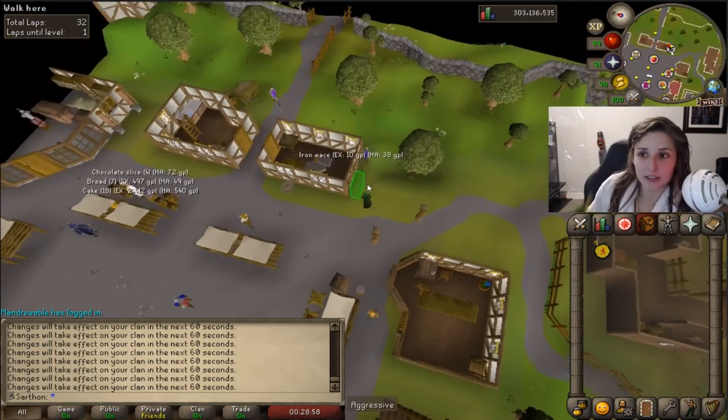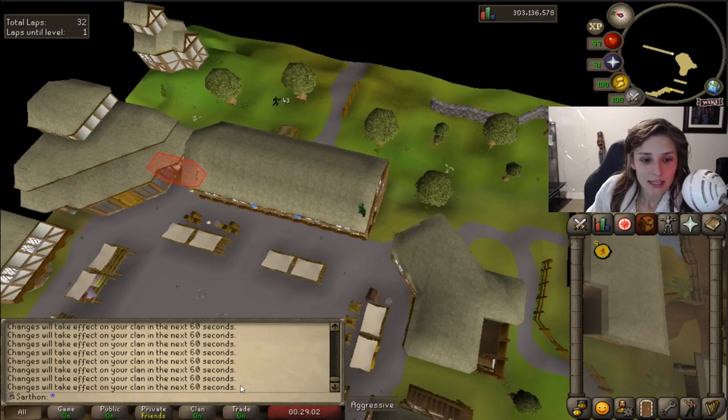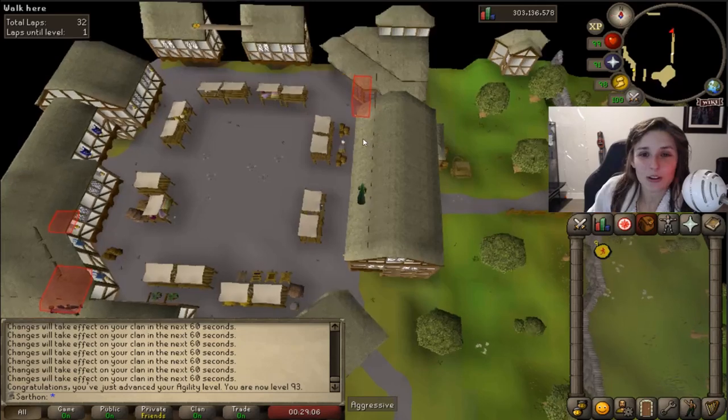We're going to get this level here. I thought that was going to be it, but not bad, I was a little bit wrong. Here we go, 93 Agility. There it is. Very nice. Nothing new unlocked at that level.